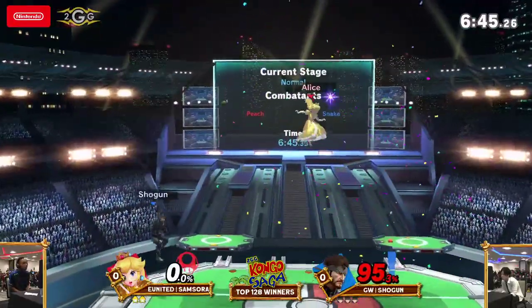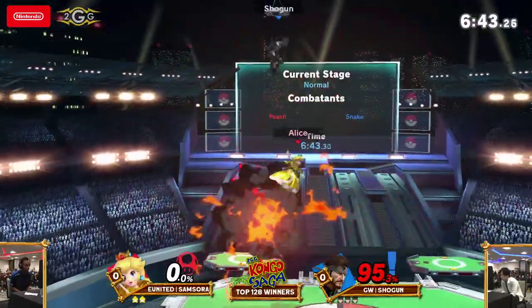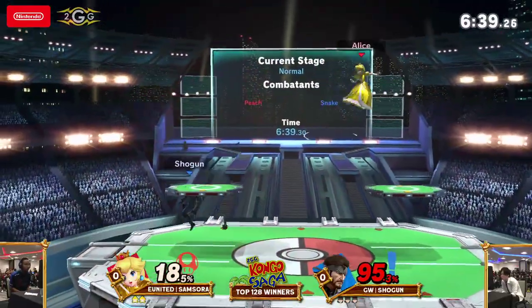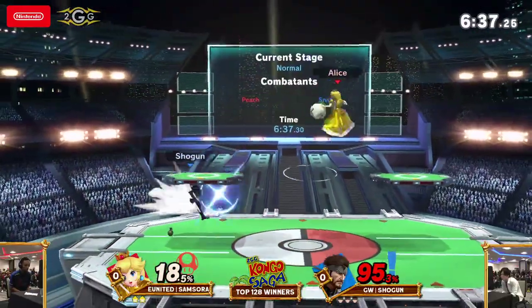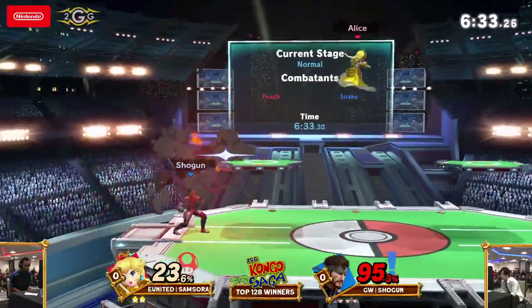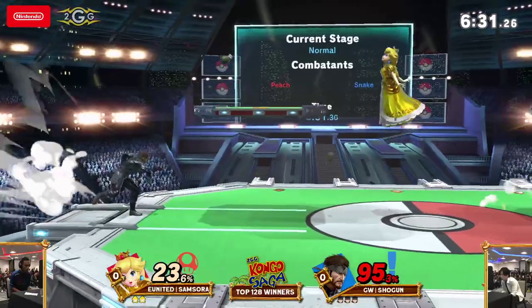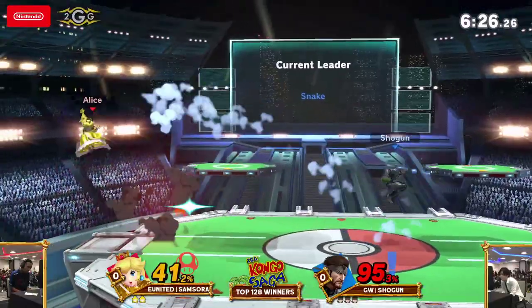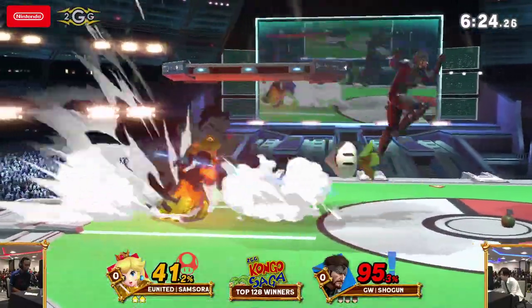I didn't even know the C4 was there, but he planted another C4 right back at the same spot. That was just a difficult scenario — do I take the hit on the grenades, or do I try to get around him and hope he doesn't press down-B? The smart play from Shogun was planting the C4 back at the scene of the crime, so he could still hit Samsora, because Samsora never thought he would put it there.